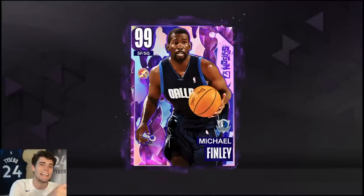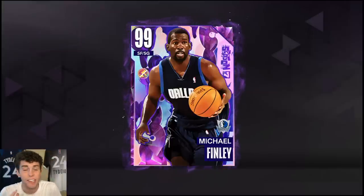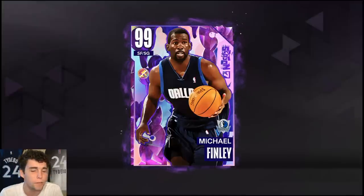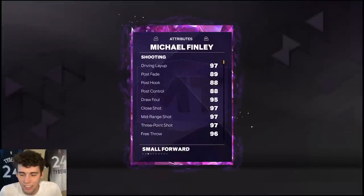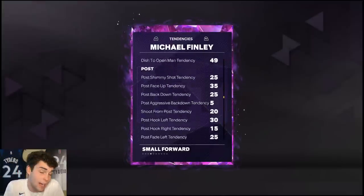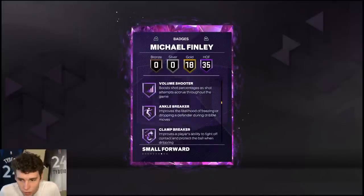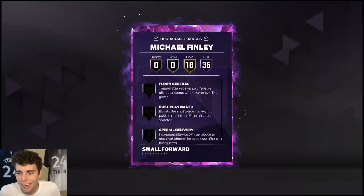What's up everybody, H-Boy Tom back here with another video. Today we're doing a game with the new offline reward Michael Finley in NBA 2K23 MyTeam. If you're wondering how to get Michael Finley, clutch time offline or triple threat offline is the way. Michael Finley here — 6'7", 215 pounds, 97 3-ball, 80 standing dunk, 97 driving, good ball handle. The block is boosted, perimeter steal really high at 97, 96 base speed, 97 lateral quickness. Perfect tendencies across the board, 35 Hall of Fame badges — a lot of playmaking and shooting badges, some defensive badges, and 18 gold badges.